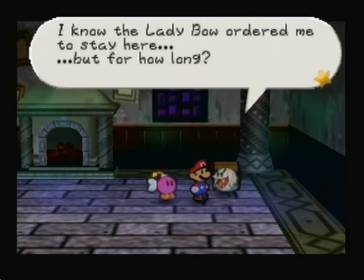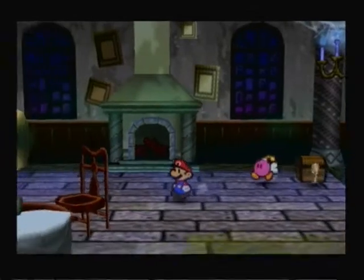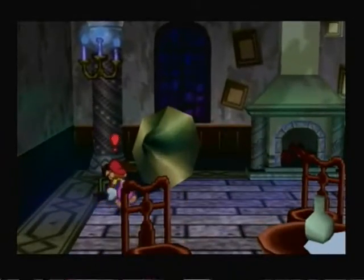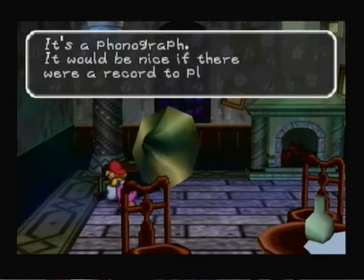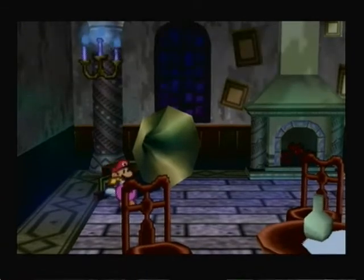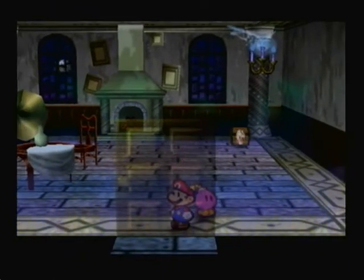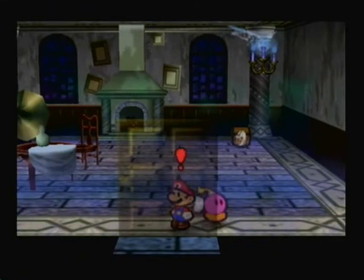The Boo says Lady Bo ordered him to stay here, but he wonders for how long. I have an idea — what can I do to get that? Oh yeah, I need to get the record. It's a phonograph. It'd be nice if there was a record to play. What you have to do is find that record to play in order to get that item, so hopefully it's worth it.